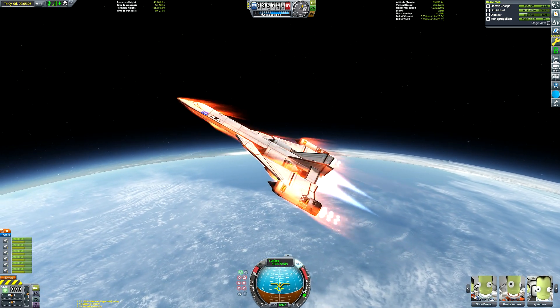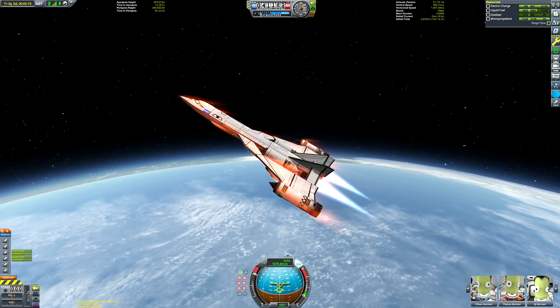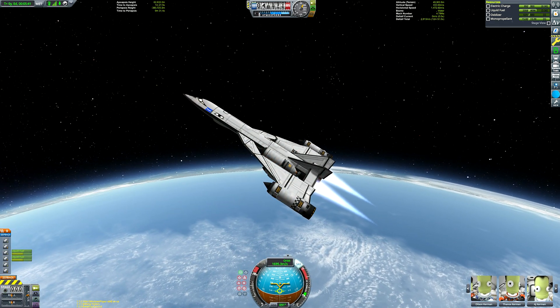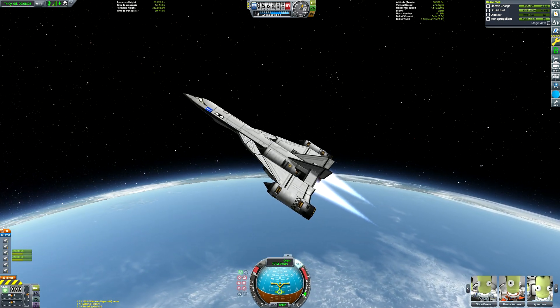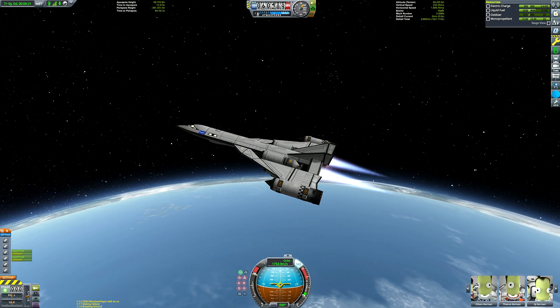So we want to basically provide as much opportunity to circularise on the nuclear engines as we can by raising our apoapsis up as high as we can using the rapier engines. Obviously you don't want to point up too aggressively because then the air resistance of the craft starts to outweigh the power of the engines — it effectively becomes one big air brake. I feel about 30 degrees is a good balance to strike, but the mileage varies from craft to craft.